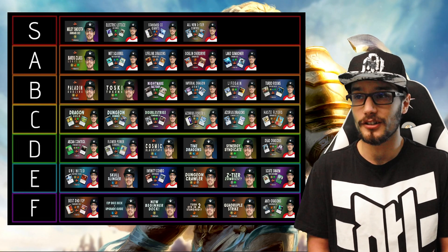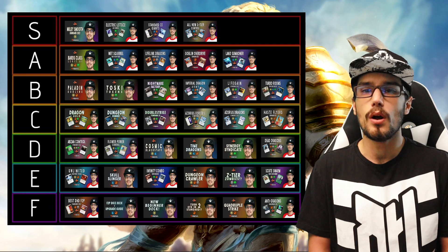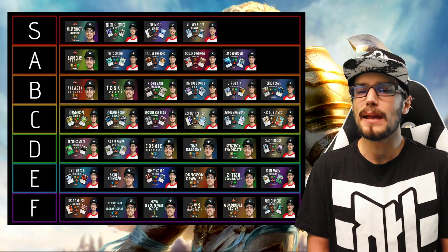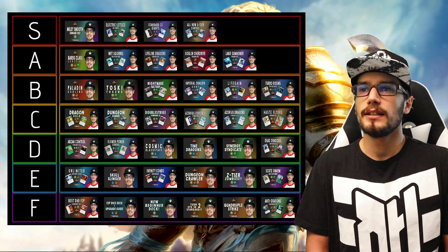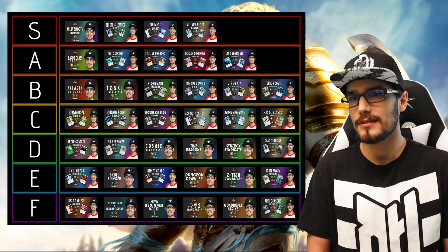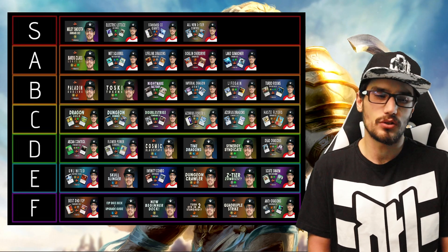Lifelink Dragons in Rakdos uses the Poet's Quill with Emmerstrom Predator Wolf — so you have an indestructible lifelink creature that grows every turn, which is going to get the job done. Mono Red Goblins personally didn't perform great for me, but people in the community have had success with it — it might be more consistent than the dual-color goblin deck. Finally, upgrading one of my favorite decks, the Land Summoner — Cyclone Summoner Simic ramp, get that Cyclone Summoner out, bounce everything, which is just a good time.